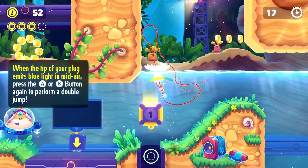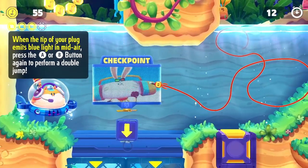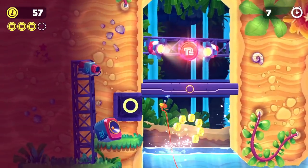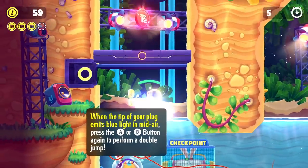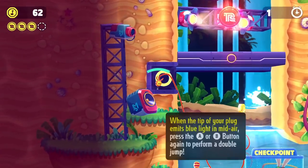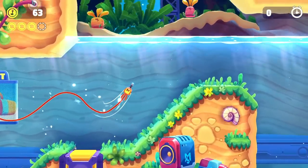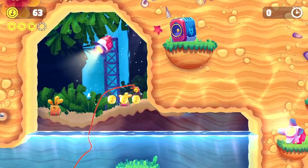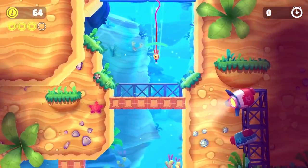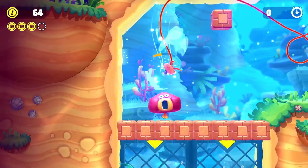When the tip of your plug emits blue light in midair, press the A or B button again to perform a double jump. I didn't complete the time trial. Well, that sort of stinks but not the end of the world. This is cool — there's levels to play through and you have different collectibles and different challenges and stuff.